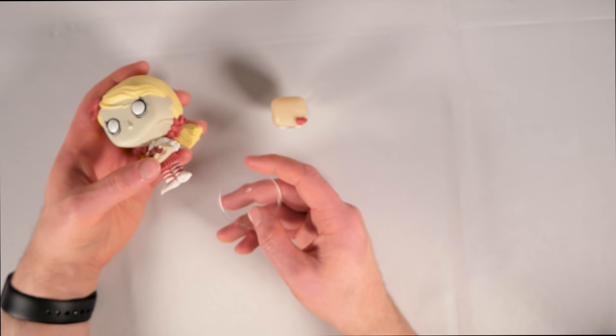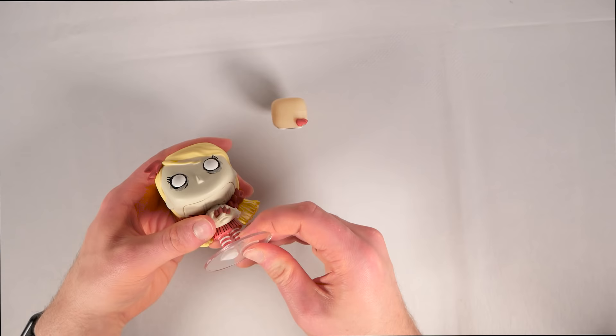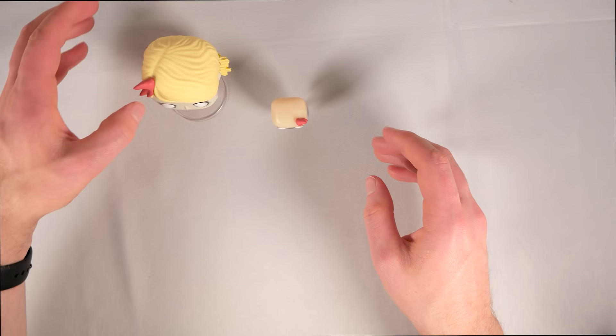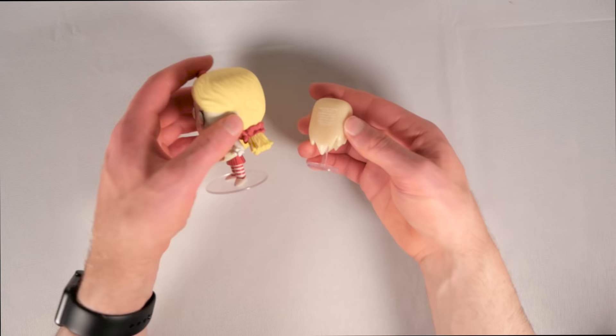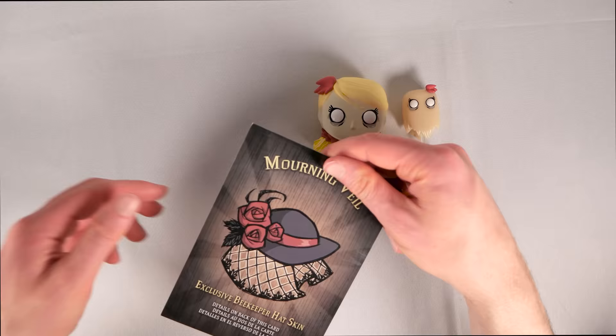These things are difficult to get out sometimes. Here's the stand for Wendy herself — these aren't always the easiest to get on, but that's probably a good thing because it means that once you get it on there, it's unlikely to fall back off. I had a bit of a problem with that for Wilson; his stand did not seem to want to adhere to him quite as well. So there are the two Funko figurines right there.